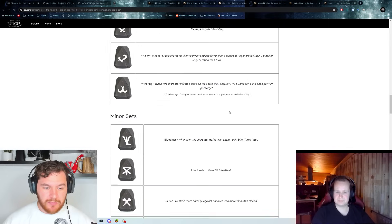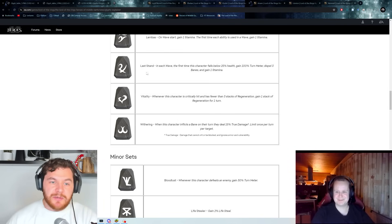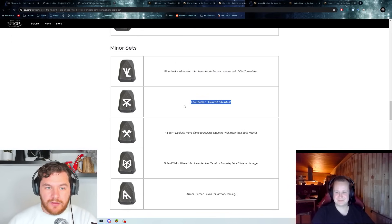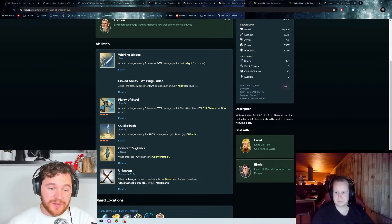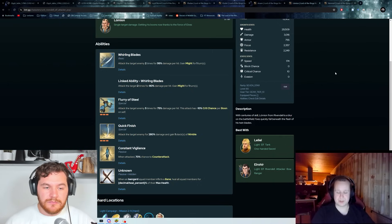For minor sets, I think Lifestealer is a good option — maybe even three Lifestealer sets for 6%, getting 6% back on all his multi-hits. He'll get Lifesteal back when he counterattacks, five times when he does his special 1, and two times when he does his basic. That's a pretty decent way to keep himself alive. There's definitely a case to be made for him to just go with minor Lifesteal sets.